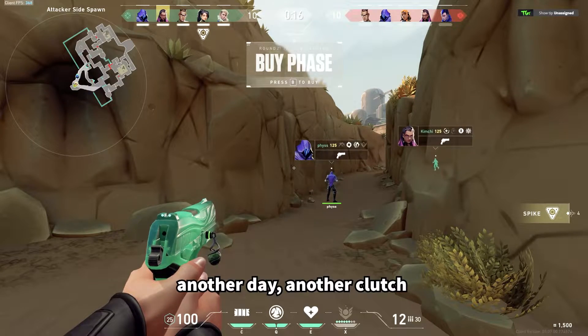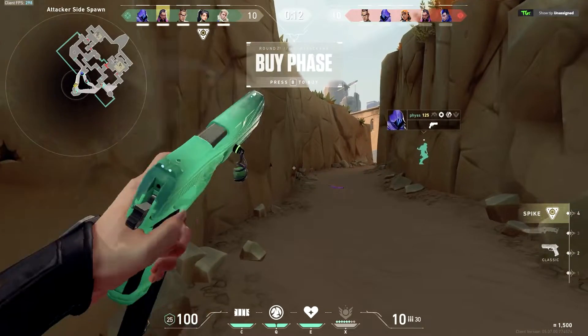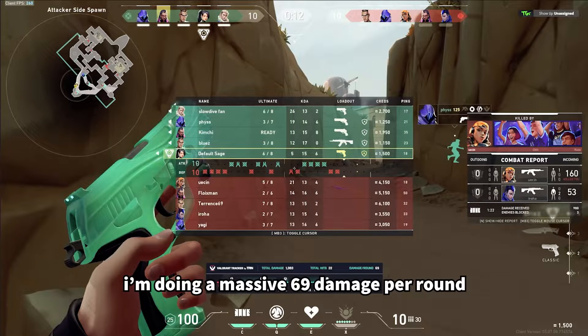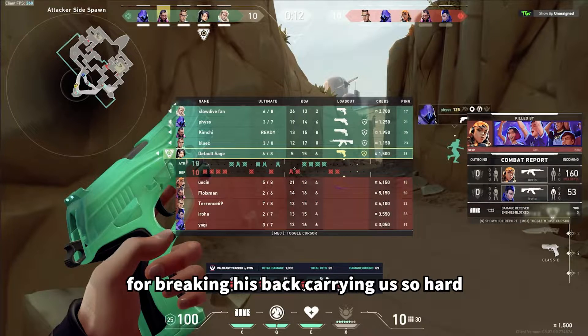Another day, another clutch by default sage. Just kidding. Look at the scoreboard — I'm currently 5-15, getting hard carried. I'm doing like a massive 69 damage per round, and this Silva probably needs to use his medical insurance after this game for breaking his back carrying us so hard.